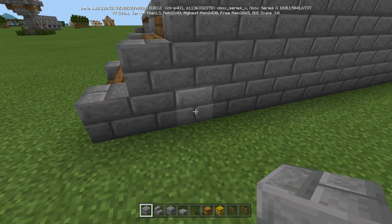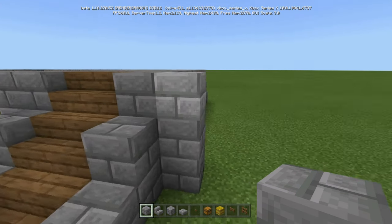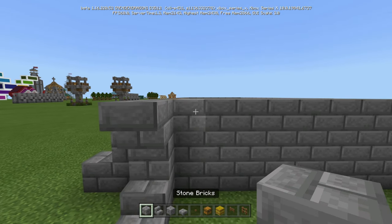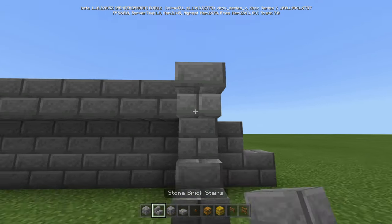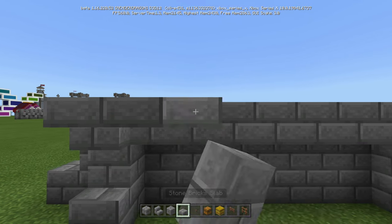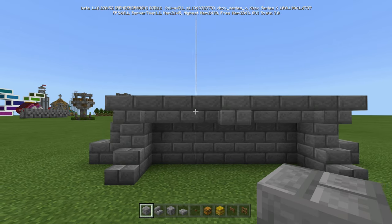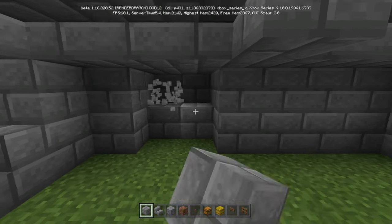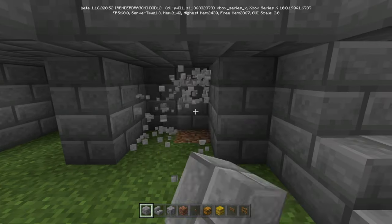Actually, you're going to need 8 more stone brick stairs — I should have already corrected it in the beginning. Now we're going to come up right there, come out, and do the same thing we did on the inside, except this time we run it all the way across. Put that up like that. In the middle here, we're going to go 1, 2, 3 on each side, and put a regular stone brick. Do the same thing on the other side. Now we're going to come in here, break these two — not this one — go another two, leave this, and go another back like that.